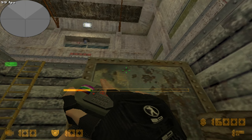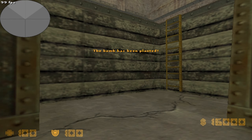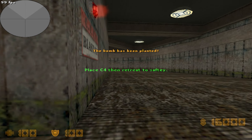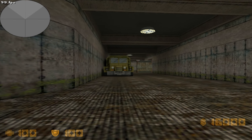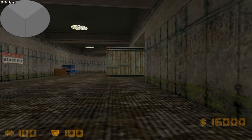Enter the blasting pit, place the C4 explosive by selecting it as your weapon, stand at the target marker and hold your fire key until the C4 is placed. You have 45 seconds before detonation. Return quickly to the safety zone in the first warehouse.